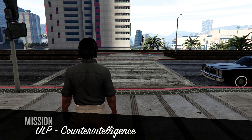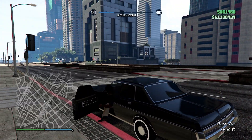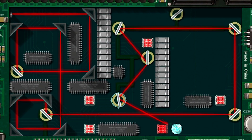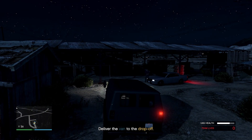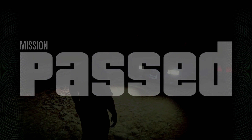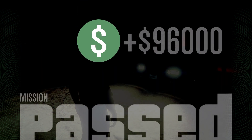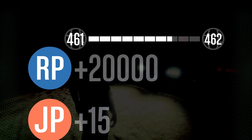One of our better money-making methods this week is the ULP missions. Simply go to the icon on your map, and once done it'll appear in your missions tab in the menu. These missions have a little story to them, which is nice, and completing them earned me $96,000 and 20,000 RP — definitely one of the better ways to level up and make money this week.